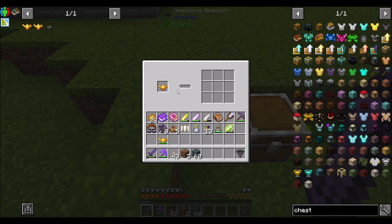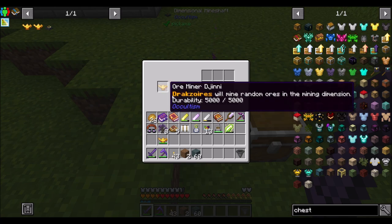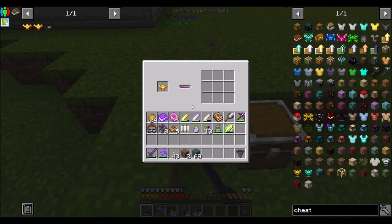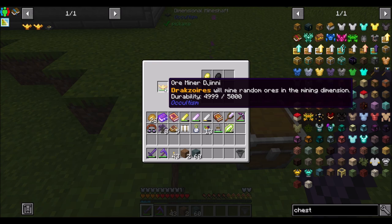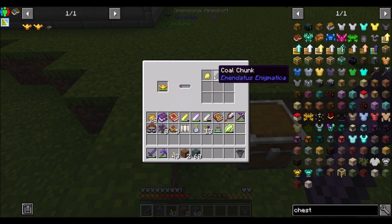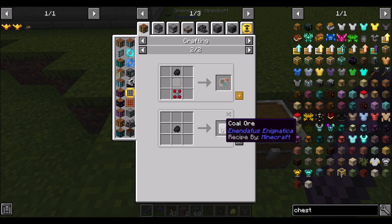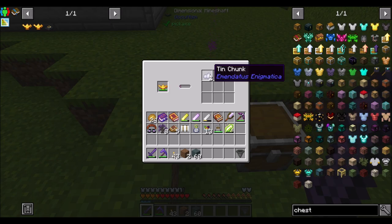Now let's try the faster one — Or Miner Djinn. He doesn't seem all that much faster, does he? A little bit faster, but not a ton. Oh, now his durability is 5,000 — okay cool, that's neat. And he mined two things. That's neat. So that's how he's faster — he literally mines two things at once rather than one thing at once.